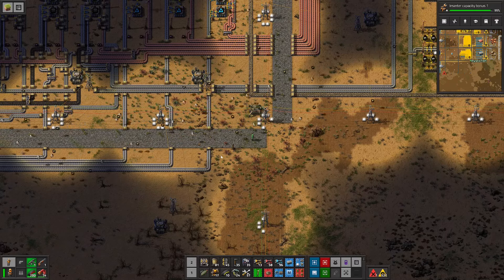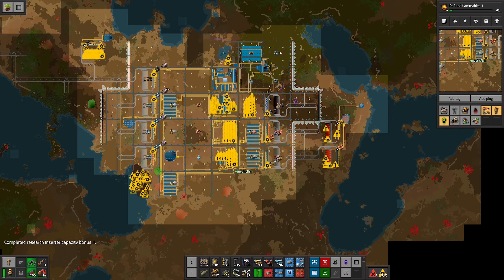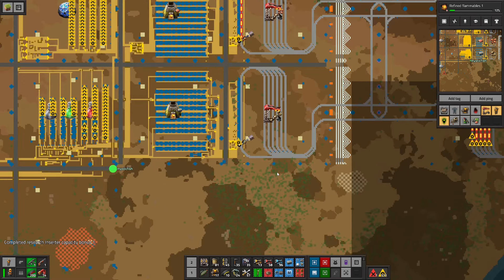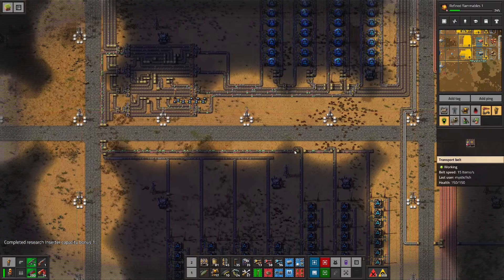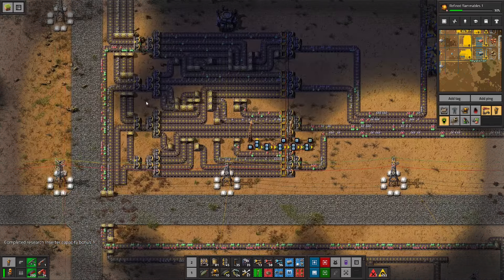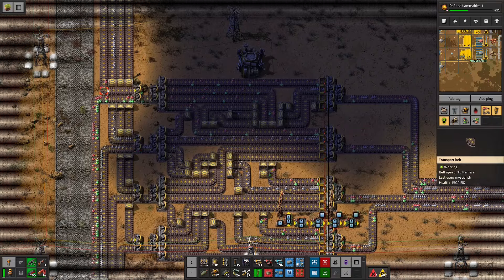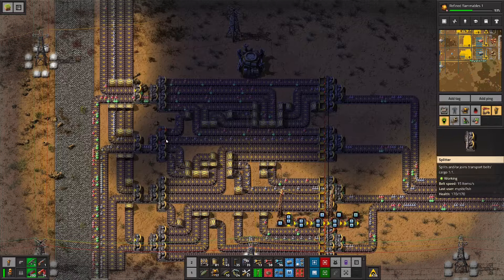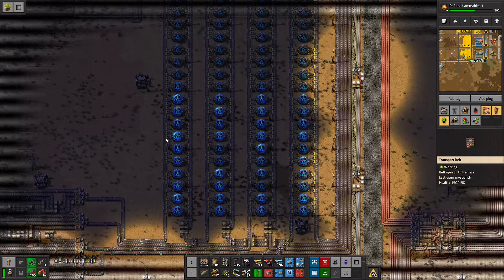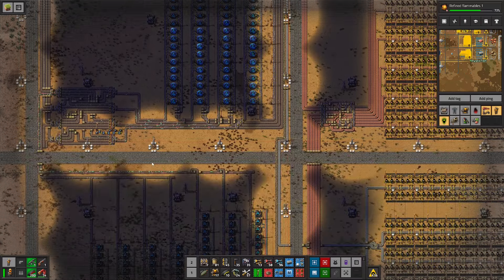Hello everyone, this is MysticFish and welcome to episode 47 of our Factorio series where we're building an expandable base. The base is proceeding to take shape here, which is good. Last episode we got all of the inputs connected to science, so we are now sciencing properly. We can see the belts showing up in the right way as the filters are spitting them out for the sushi belts. Labs are going full speed ahead.